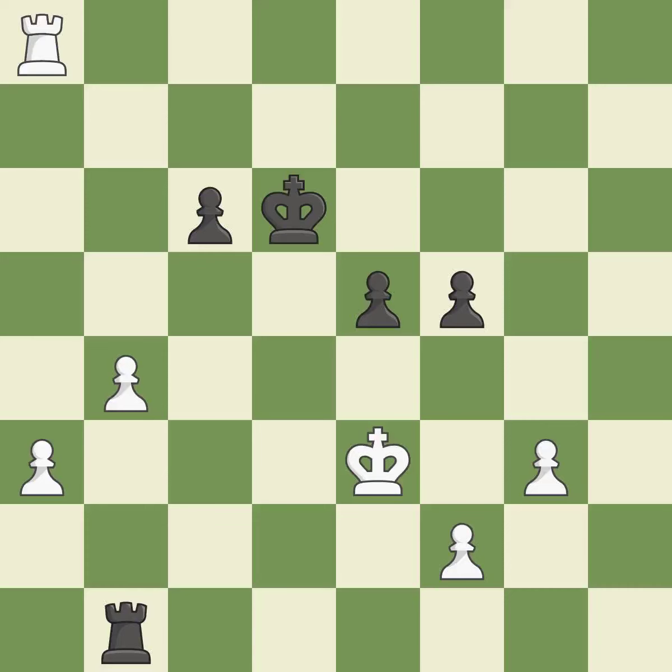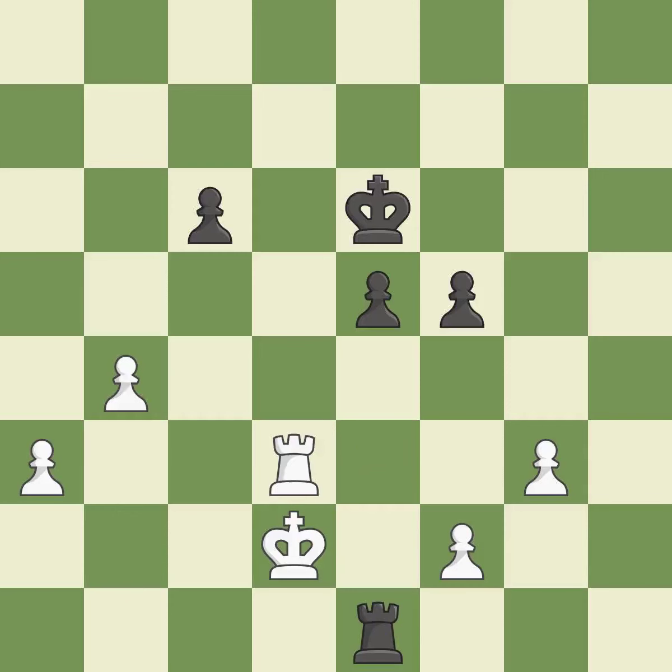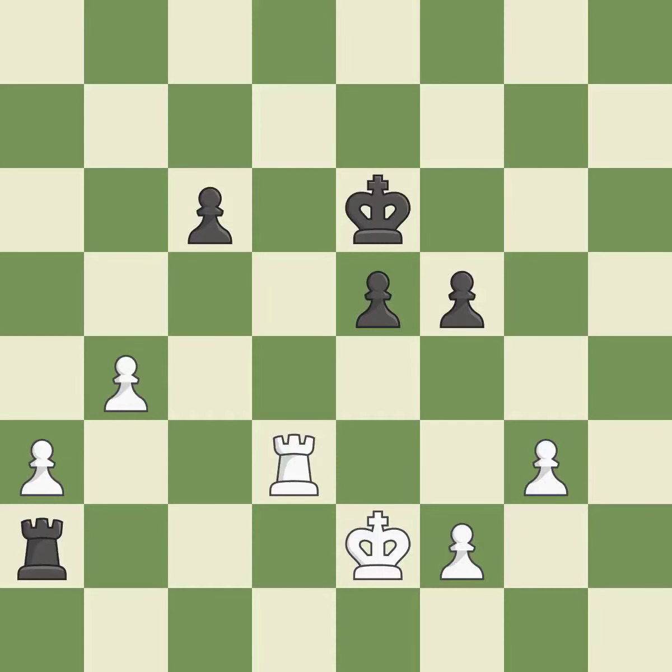A wise decision — quite good. This requires an open file, a typical technique for rook activation — ideal. This moves the checking rook farther away. This misses a chance to use a pawn to attack the center — incorrect. What I would have advised is that — ideal. This evades the check from the rook — the only good move and a great move. An opponent's passed pawn can't advance if a rook is positioned behind it. There were worse maneuvers, but there were also much better ones — incorrect.